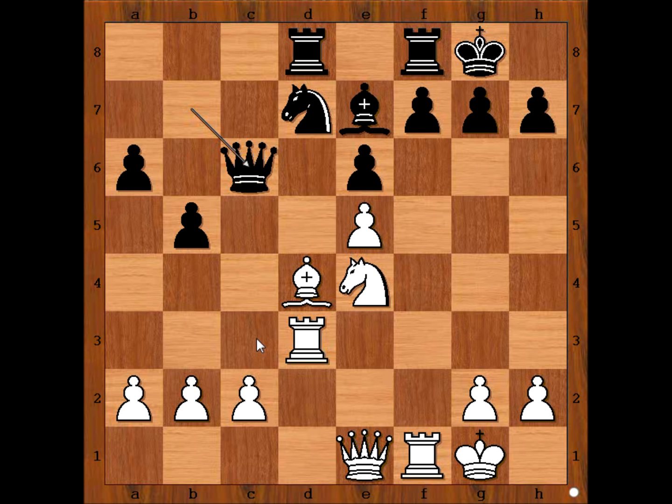Perhaps c3 comes to mind, or queen to e2. Tal played rook to g3, sacrificing the pawn. Queen takes pawn.